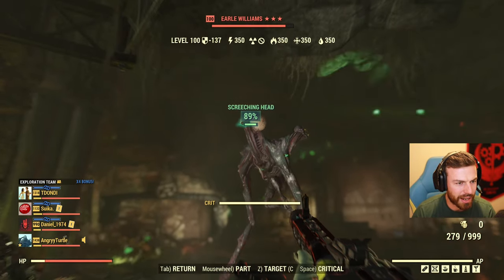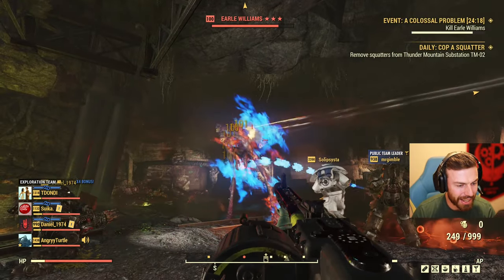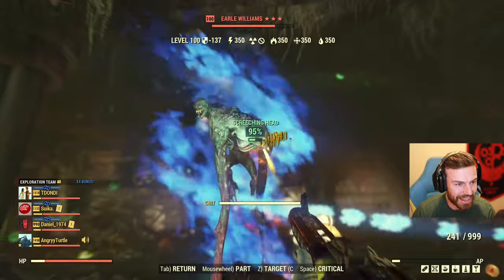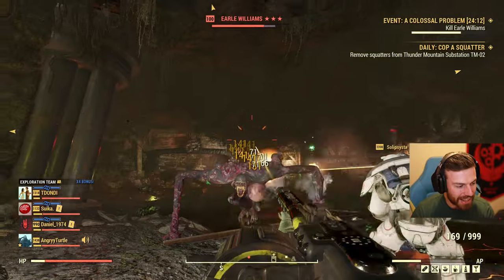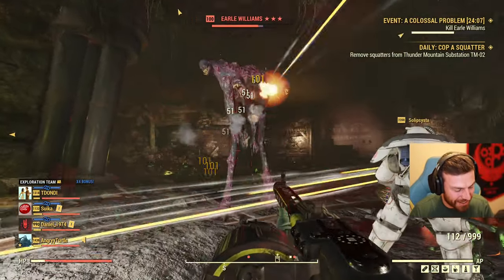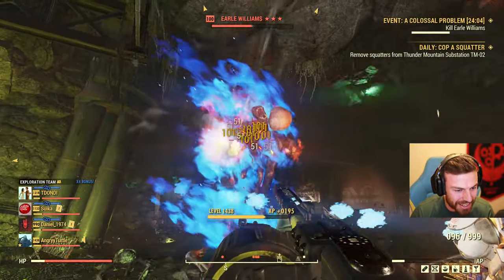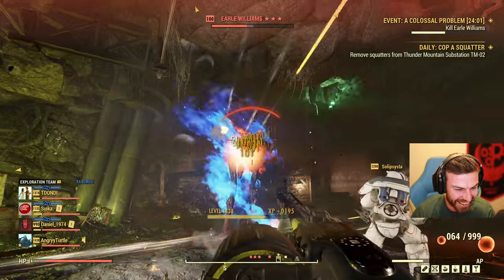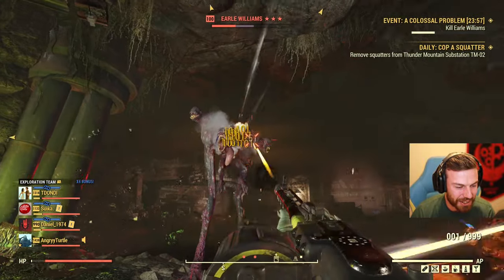And now Earl has negative 137 resistance — it can actually go into negative. There with negative resistance, look how he's melting: minus 237. I'm doing 100 damage. Headshots, no vats.